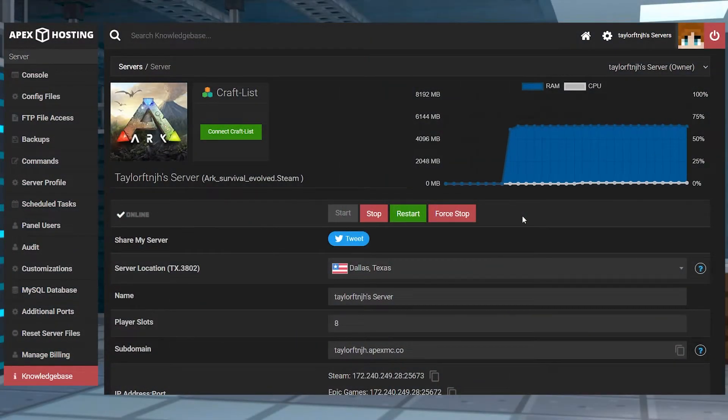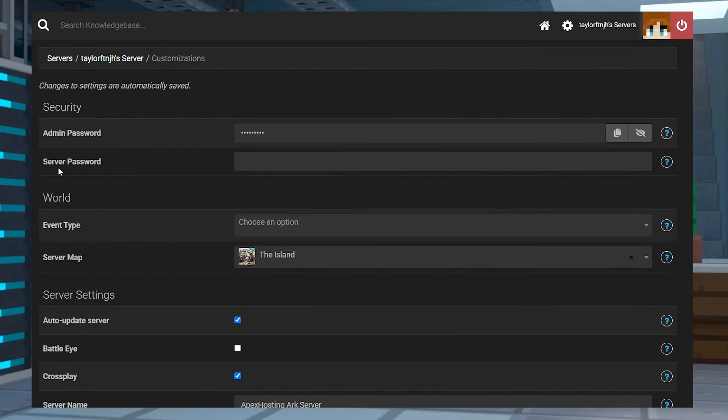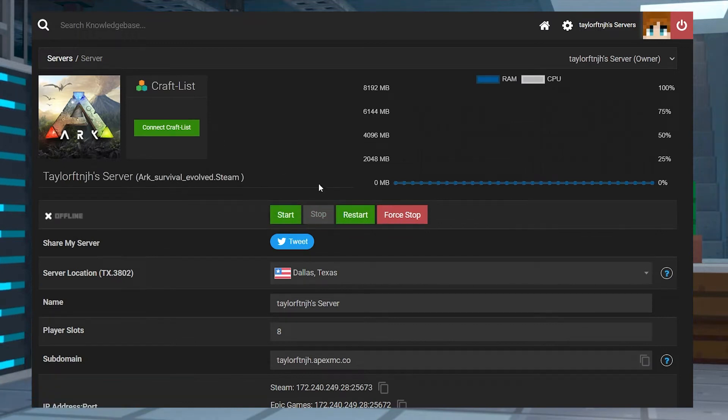Head to your Apex Server panel and stop the server, then click on the Customizations tab on the left-hand side. On the next page, find the Server Password field. Change the server password, and those changes will save automatically. Then head back to the main panel page and restart the server.